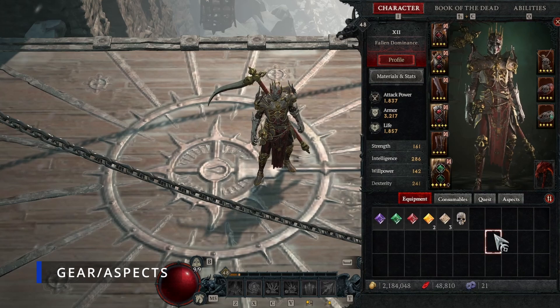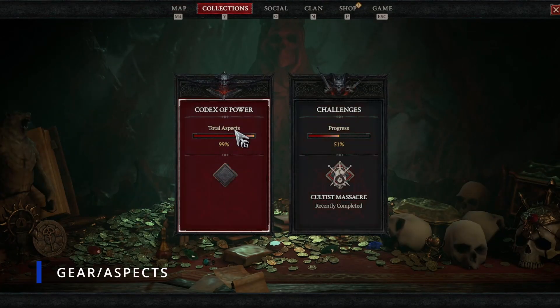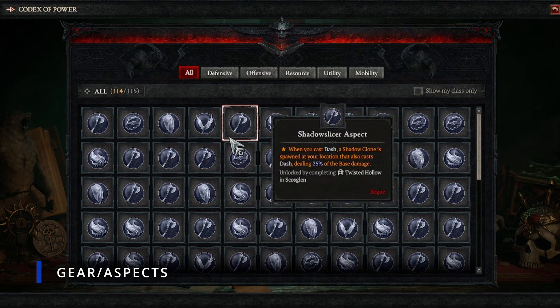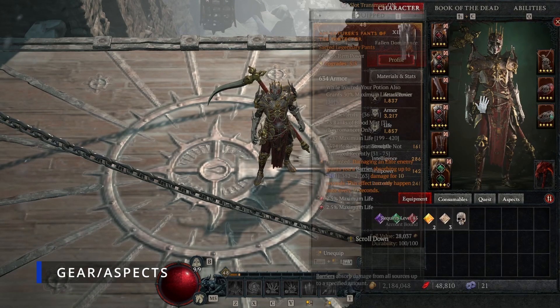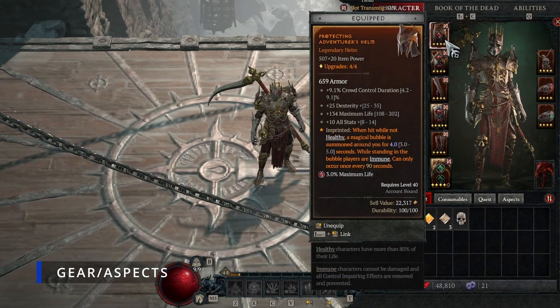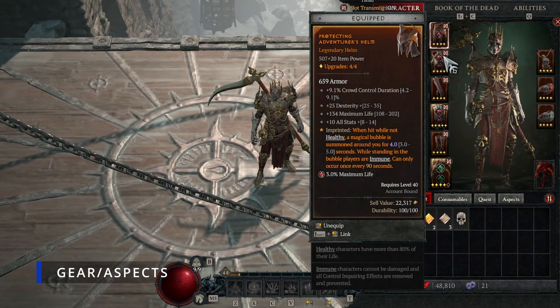Now we'll cover the gear and aspects you're going to use. All of these aspects can be found in your Codex of Power. If you have trouble finding where an aspect is or which dungeon to complete, find it in the codex, right-click on it, and it will show you the exact dungeon on the map. Starting with the chest slot - this is one of the aspects you want to have. It's the Aspect of Disobedience, which stacks armor, and armor is the best defense in Diablo 4.